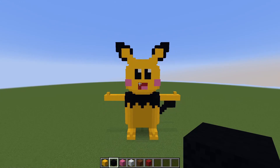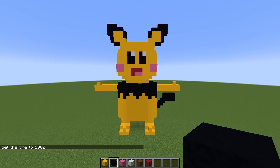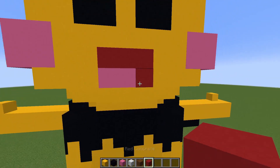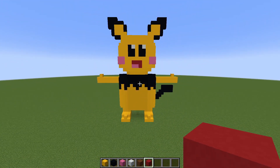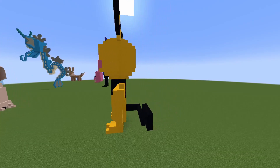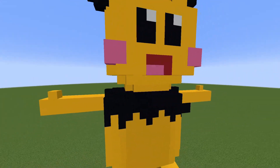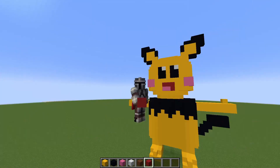Oh yeah, look at that Pichu! It actually looks really really cool — really really cute. That's actually really really cute. Let's go F1 so you can see it in all its glory. I'm really proud of that circle — the head looks really really circular. There it is, all the way around, so you can build it in your own world. Looks absolutely amazing.